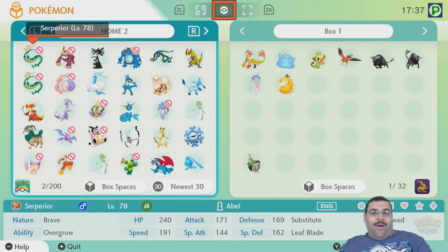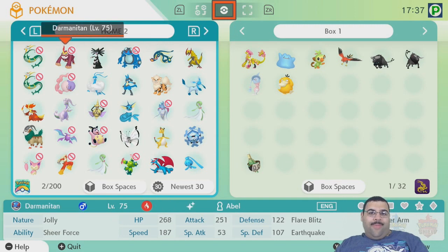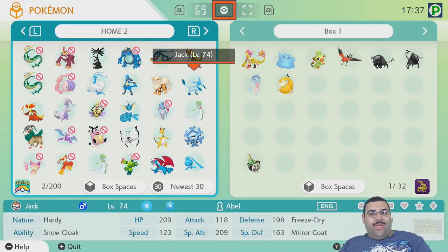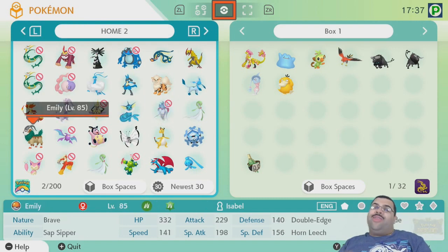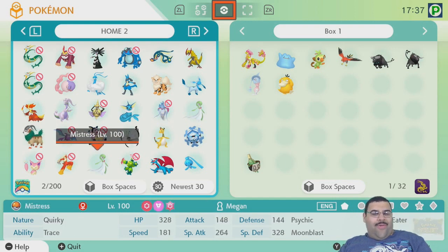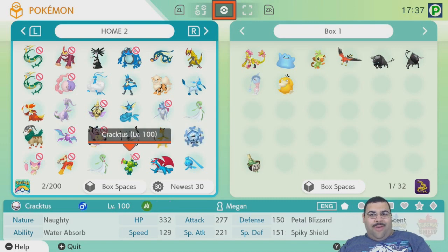This is my Gale of Darkness XD team, this is the Particle Colosseum boss playthrough team. This is from Catching the World - the original one from Black and White, mostly White - and you can see Sheer Cold Mamoswine in there. This is from White 2, this is from X, this is from Y.